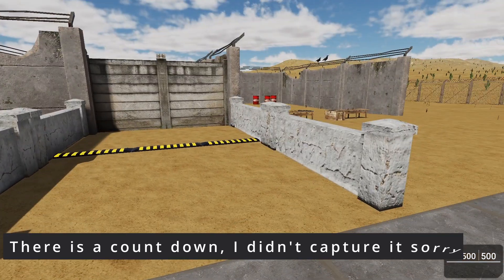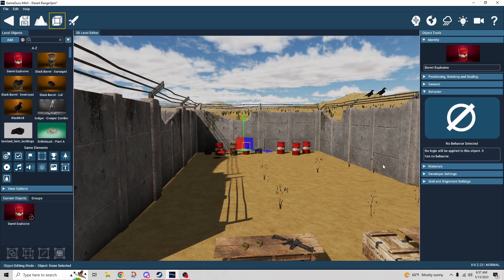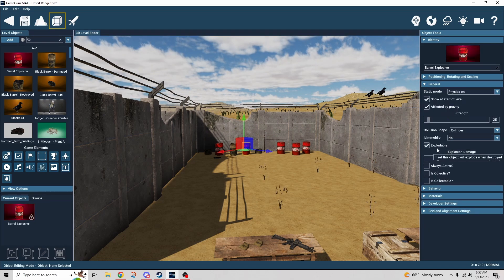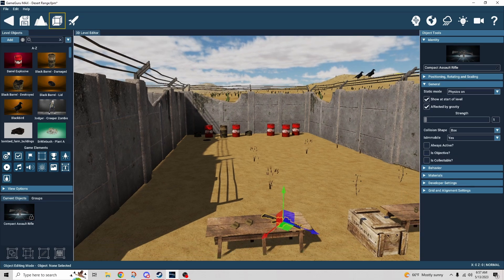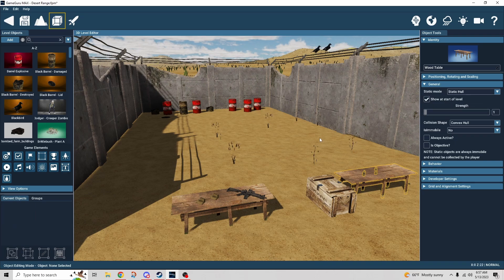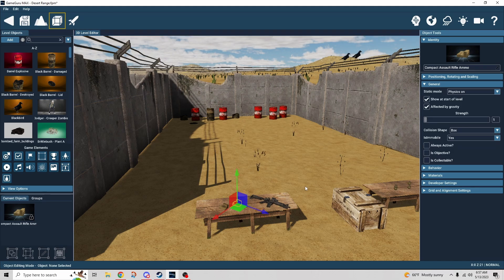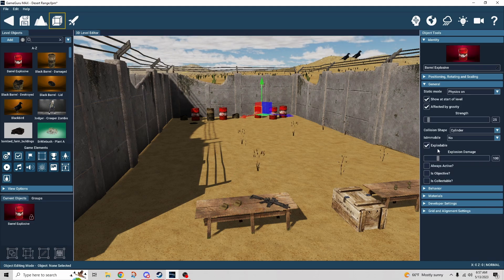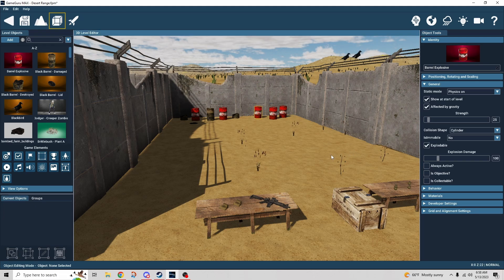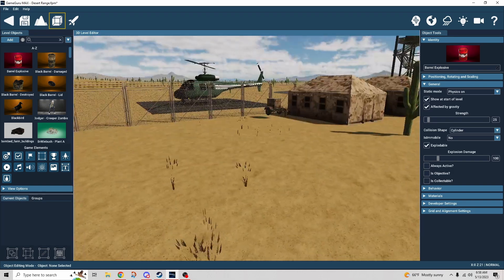The explosion barrels don't really have any special logic — it's more like the explodable tick box set up in the model. Not every dynamic object is explosive, since static objects are never going to be explosive. When browsing objects, look out for that explodable tick box — if it has it, you can make it explosive. Cans are a really good one to look out for.